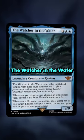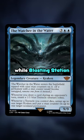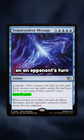Here's a fun interaction. The Watcher in the Water makes a tentacle creature token every time we draw a card on an opponent's turn, while Blasting Station lets us sacrifice a creature to deal one damage to any target and then untaps whenever a creature enters the battlefield. So if we draw on an opponent's turn,